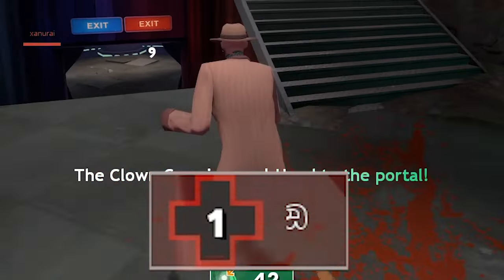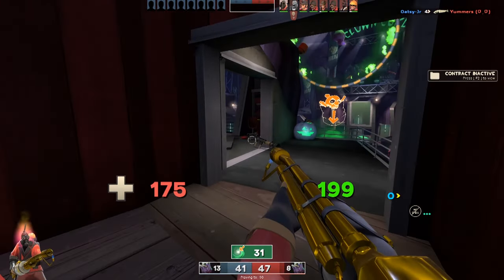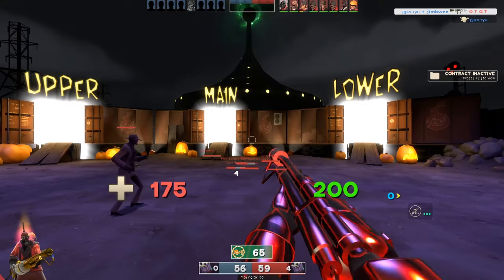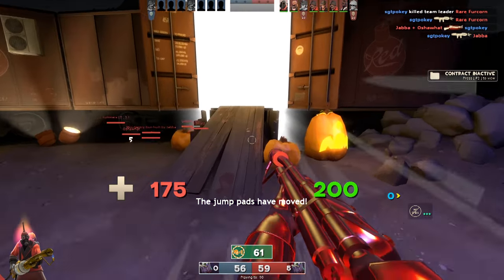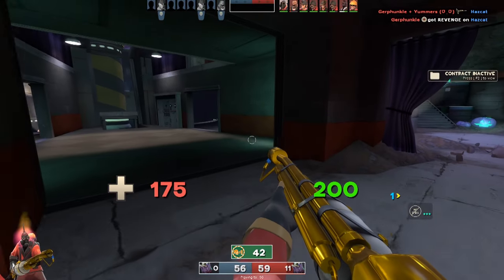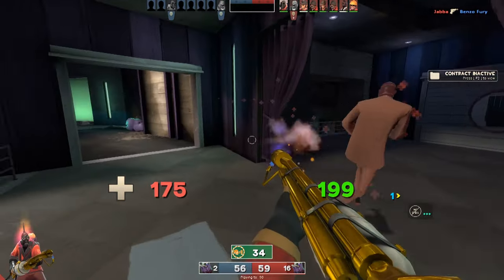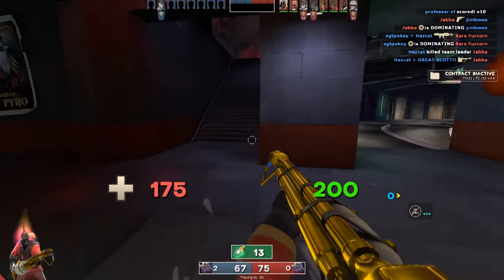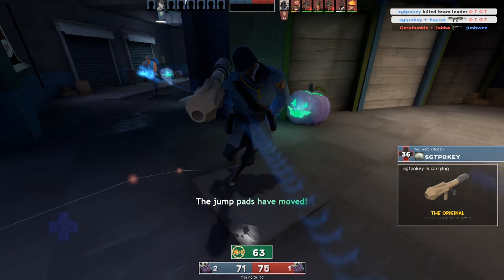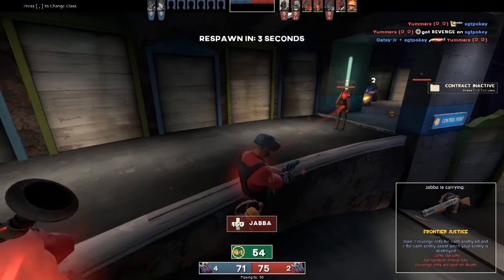Circus is Player Destruction — you get little items for killing people and have to deposit them. It's not my favourite of the new maps. It looks cool, don't get me wrong, but Player Destruction just isn't my vibe. The jump pads are pretty interesting. I'm a big fan of the purple pumpkins though. Alright map — nothing really to write home about. But that's just personal taste.